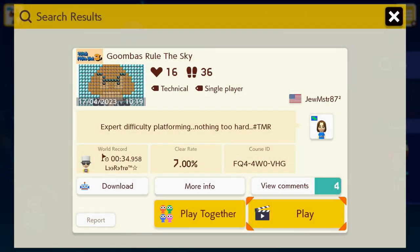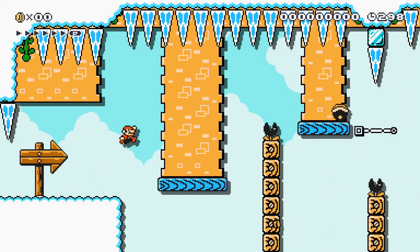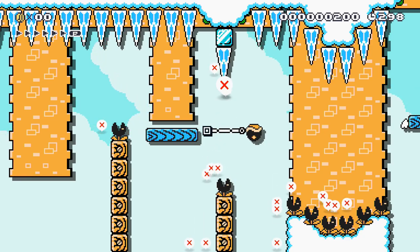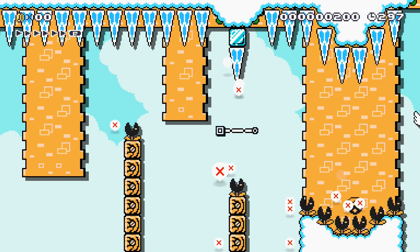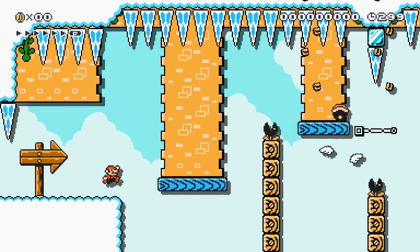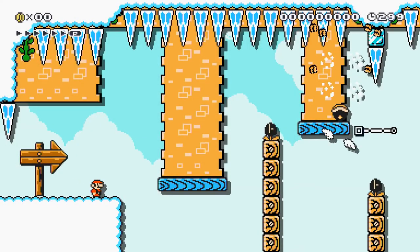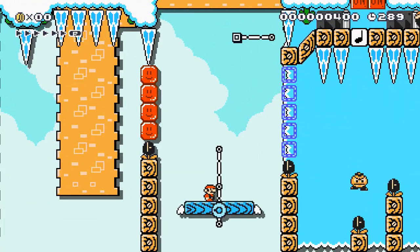Goomba's Rule the Sky — expert difficulty platforming, nothing too hard. Also looks like quite a short stage from the world record. Let's give this a go. He meant to actually pick it up and throw it and not just automatically kick it into the munchers. Wait on the platform before jumping. That's not that easy — that's quite a bit harder than it looks. I think I see how to do this part — do something like that, that's it, nice. Then delay it. Perfect. Now for the rest of the stage, this is looking a lot easier from here.